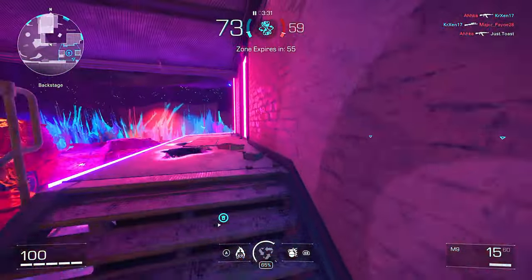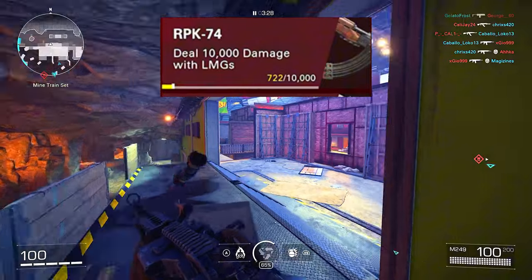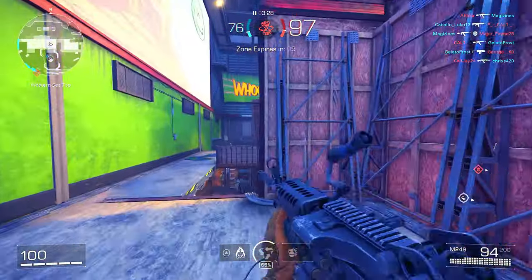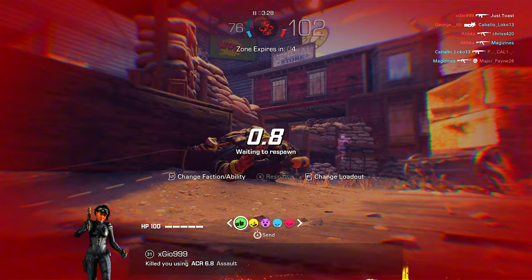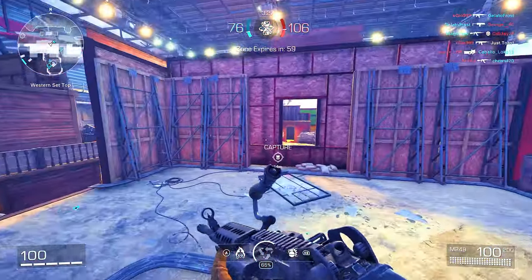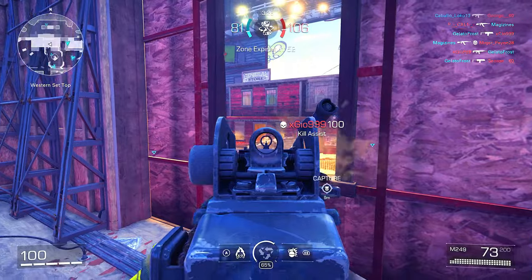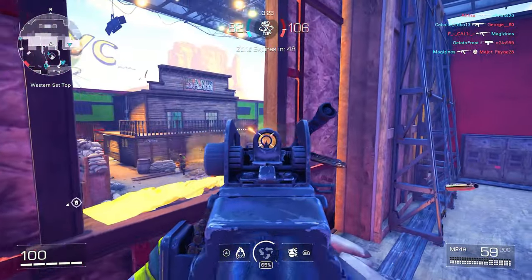The M60 challenge is just going to be a little time consuming. Moving on to the RPK-74 — the challenge is to deal 10,000 damage with LMGs. I don't think this game should be played run-and-gun; staying back and aiming down hallways is a lot better than going straight in. With an LMG you have so much ammo — just stand back a bit, push forward, and get those easy kills. You can even flank with it; it's super easy.